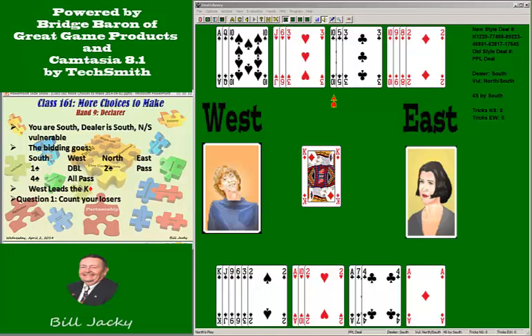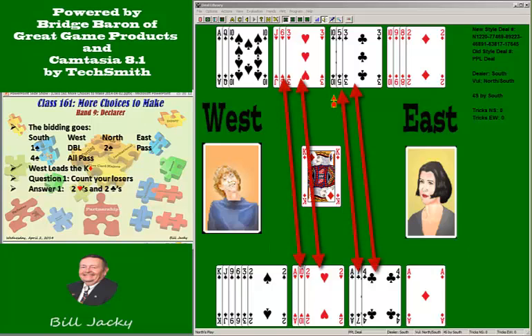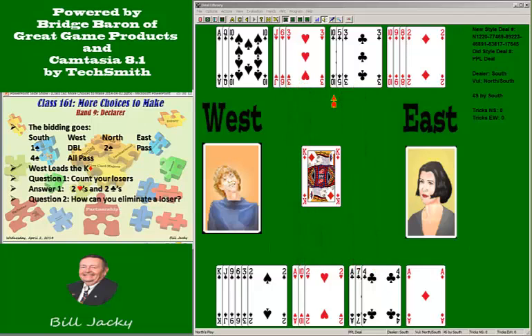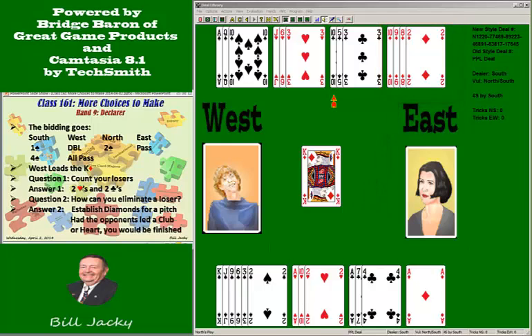Question one: count your losers. Your losers are two hearts and two clubs — one too many. Question two: how can you eliminate a loser? There's really only one answer: establish diamonds for a pitch of either a club or a heart. By the way, if the opponents had led a club or a heart, you'd have no chance — they'd set up their tricks before you could set up diamonds. But you're lucky they led a diamond.